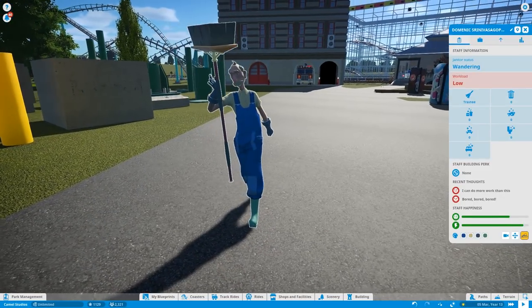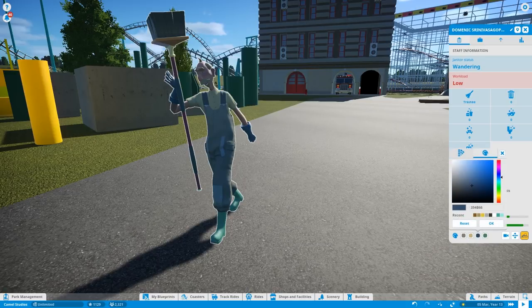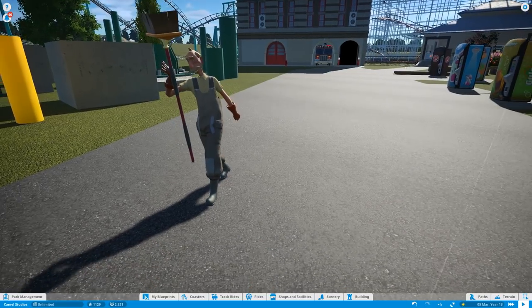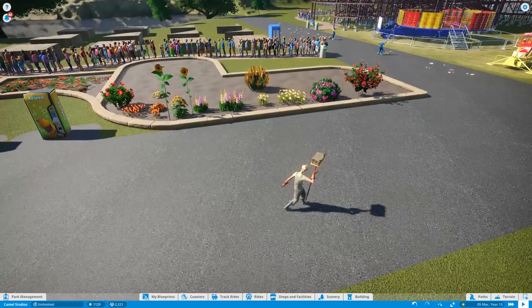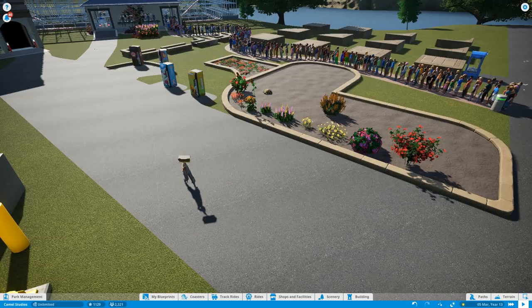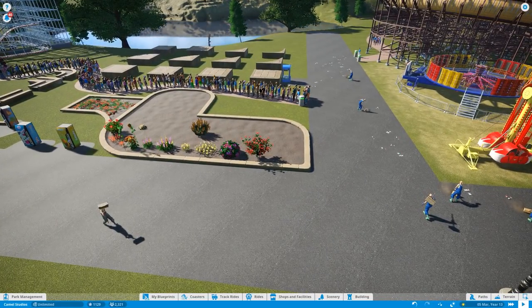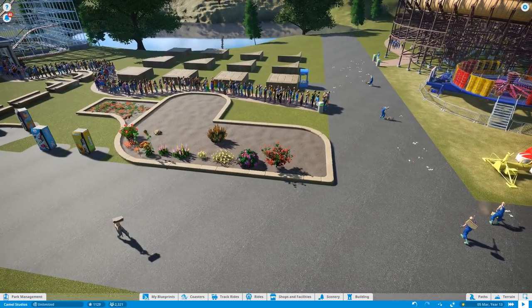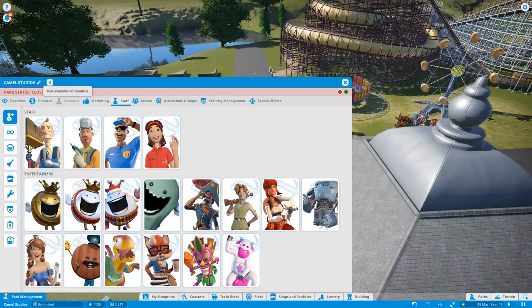You can now recolor your staff members, which is awesome. We can give the janitor a vintage style — let's give him a beige color, some reddish gloves in that color, and a darkish gray. There we go, a completely new janitor. The cool thing is it's individual, not for everyone. You can put him into a roster so he only roams around in a specific area, letting you match staff uniforms to themed park zones, which makes things a lot more realistic.